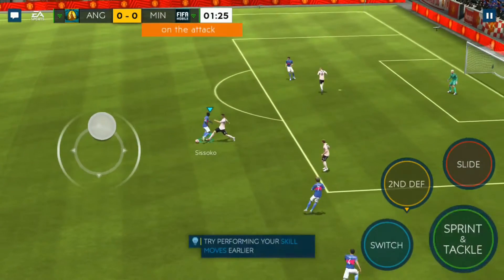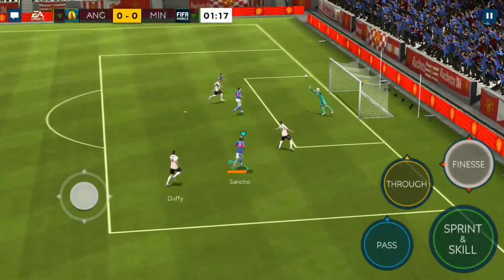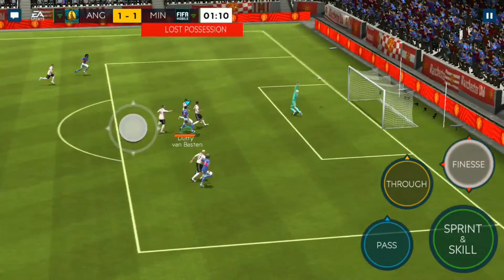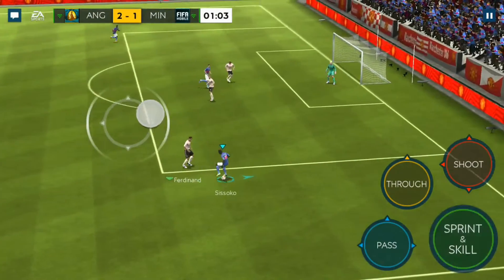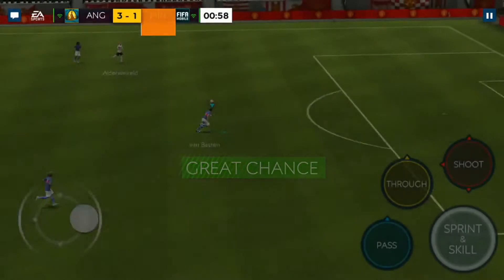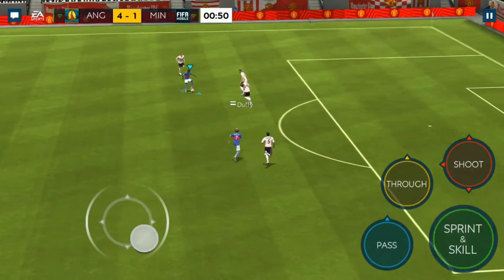Sissoko not making a very good run over there. Sancho should be making a good run — there we go, nice roulette right there from Sancho. Cross it. No mistake shall be made from Van Basten — there we go guys. Sissoko, let's see if we can not make the same mistake. Sissoko with a really, really nice shot right there. And Van Basten with a very nice finesse shot — shouldn't miss a great chance at all.